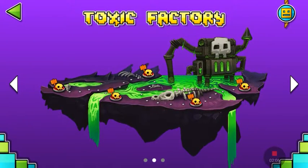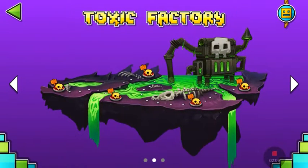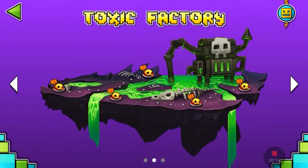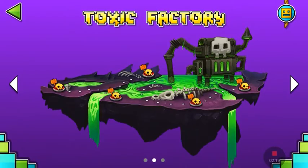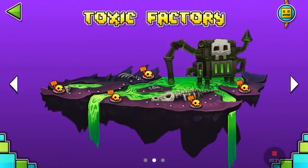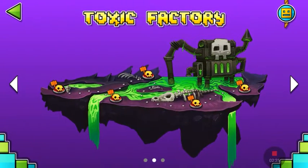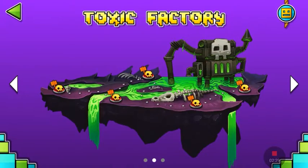That is easily a way to beat it — it works on the full version too, I just did it. I literally made a mistake and then I realized, oh my gosh, this is a Geometry Dash hack. Unfortunately there was no star under there, which was confusing — I don't know if there are stars on these levels. But that was a really cool hack that I actually found out myself. I'll see you guys in my next video, bye!